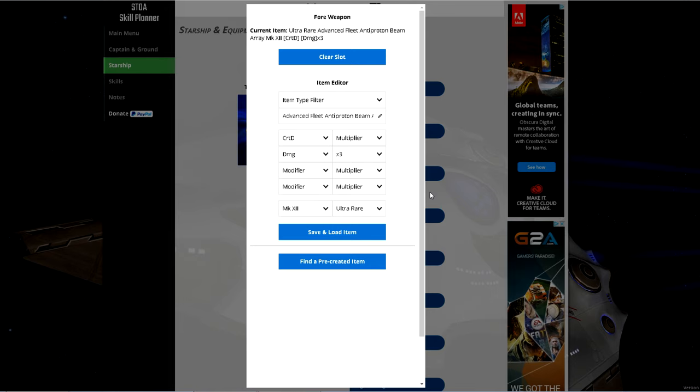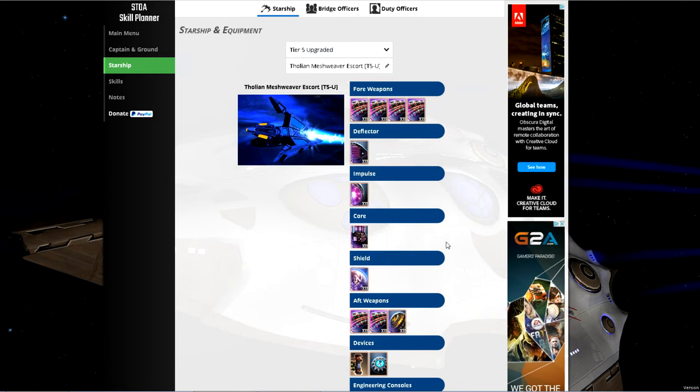It doesn't matter if you pick cannons, dual beam banks, or beam arrays — they will still have this modifier available to them, even if you pick phasers or plasma. To obtain fleet weapons you need to join a fleet, make sure they have fleet weapon access, and save up fleet credits and dilithium. Each weapon is roughly about 8,000 fleet credits and 3,000 dilithium.